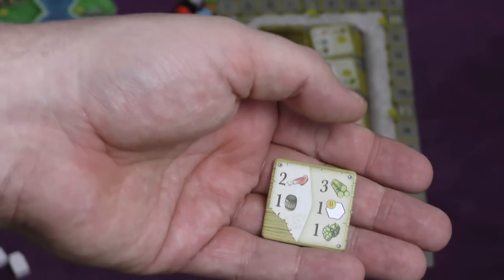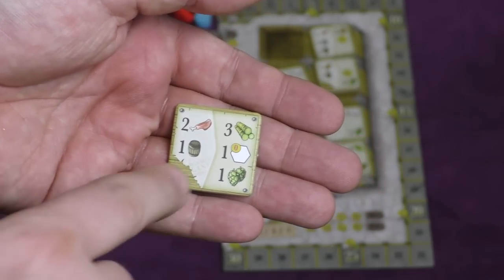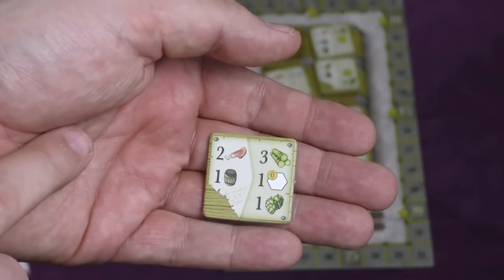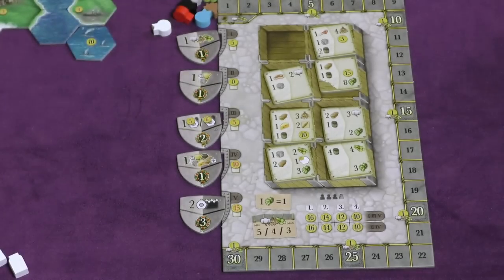You pay these resources and it will give you a reward. For example, this one here is going to give me one hops at the bottom — that's victory points at the end of the game. It's going to let me purchase a tile on the board, put a building out without worrying about the cost of the terrain type, and it moves the sugar cane up by three.